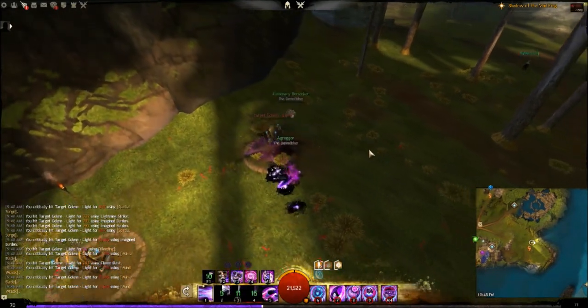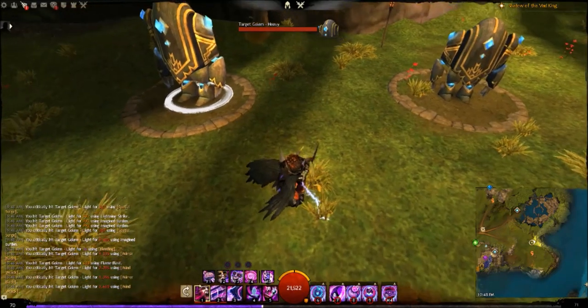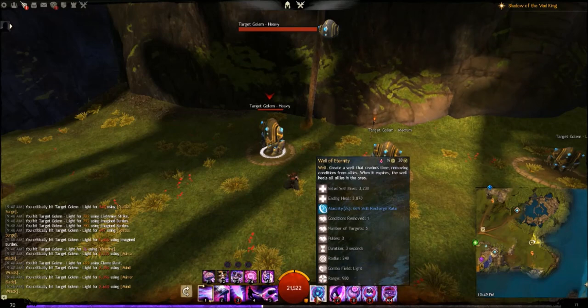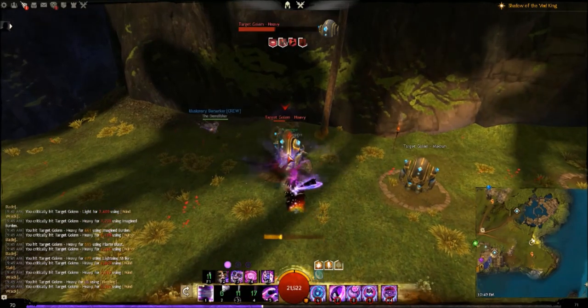Movement-impairing conditions also have reduced duration against you. Chronophantasma is the major trait: phantasms are resummoned after the first time they're shattered, so you can get massive burst off with greatsword skill 4, shatter, and then the phantasm gets resummoned. For healing and utility, we run Well of Eternity — it initially heals you for 3k, pulses three times removing conditions, and then on the last tick heals for 3.8k again, so you need to stay in it the whole time.